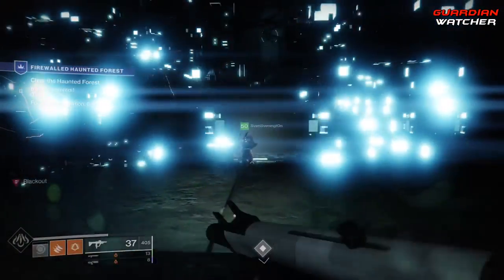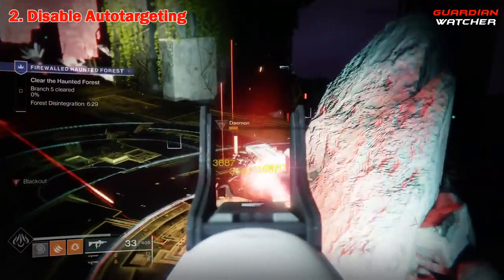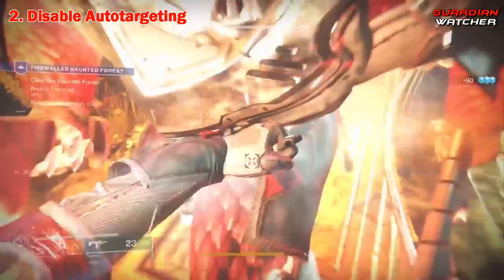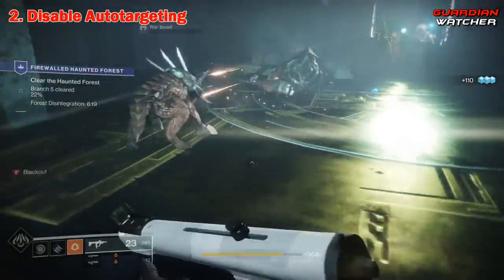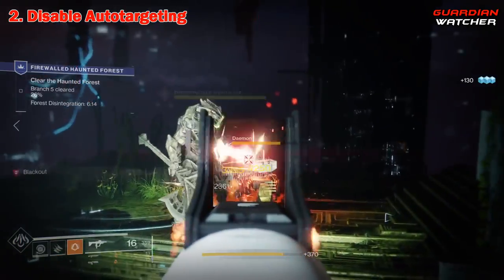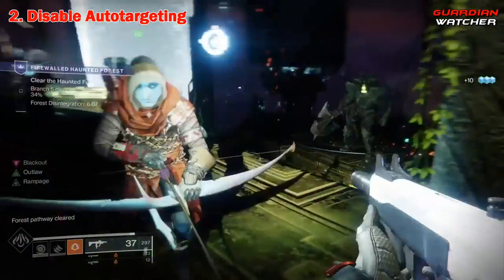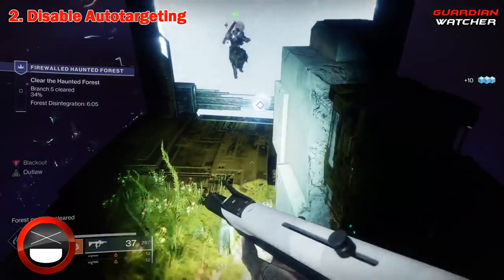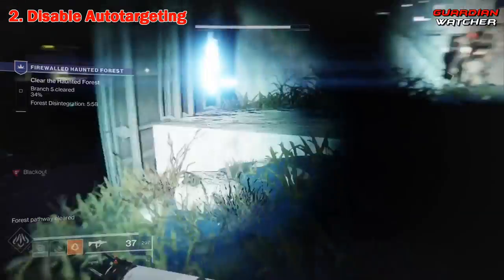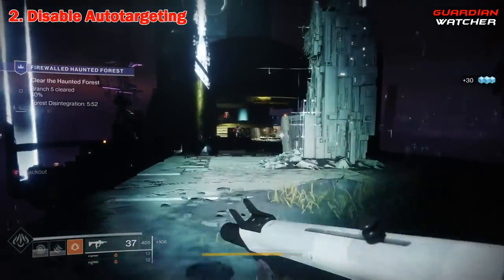The next feature goes hand in hand with the first one, and that is auto-targeting. Now, auto-targeting is not — I repeat — is not the same as aim assist. Aim assist is the internal function in the game that helps you get on target. For example, if you have a hand cannon and you are aiming close to, but not actually on the target's head, and you are still getting credit for crit shots — that is aim assist. But let's say you are in a gun fight with an auto-rifle, and just before you kill your opponent, one of their teammates runs in between you guys, and then your gun automatically switches targets to the new guy, and then you die because the first opponent is still shooting at you. That, my friend, is auto-targeting.